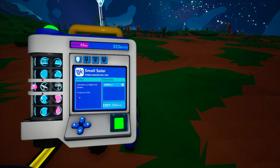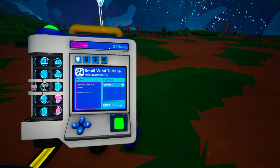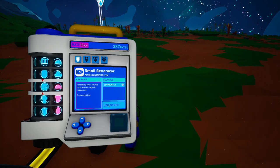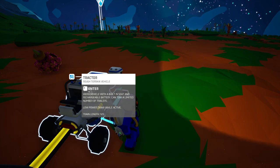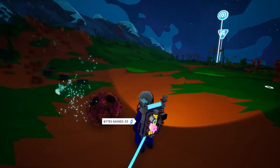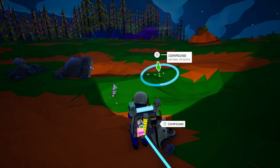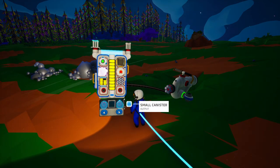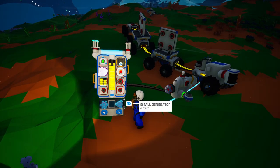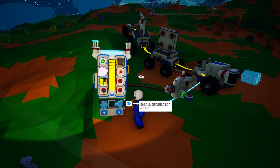There it is — small solar requires 300 bytes, and the small wind turbine requires ceramic, also 300 bytes. We already have 300 bytes so if we don't find something right away we can unlock those. The generator is already unlocked so if we find some compound I can craft that. Look at that — research right here, and resin over there! We'll craft a small generator right there.